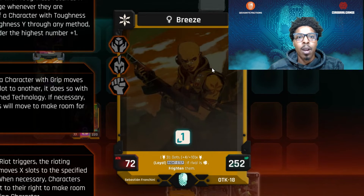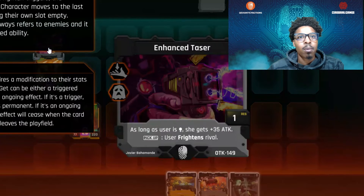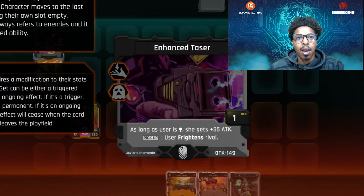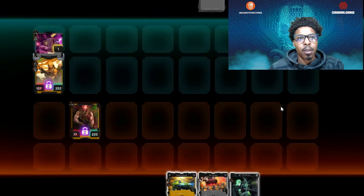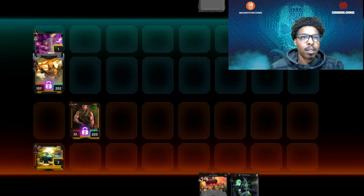Checking out this technology card — as long as the user is female, she gets plus 35 attack, and whenever it's picked up the user gets frightened. We're going to draw out our Rover — remember that's going to give us that huge toughness we'd like.